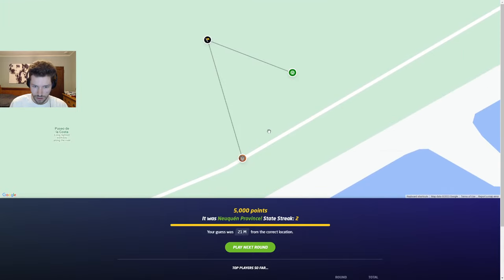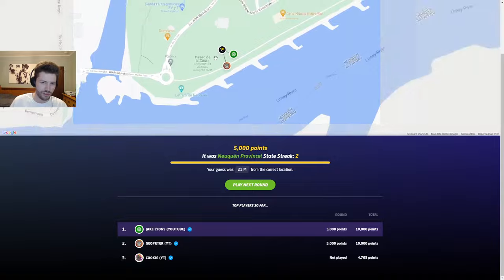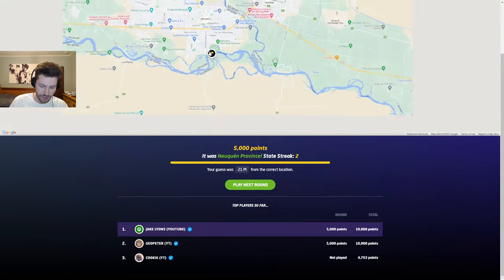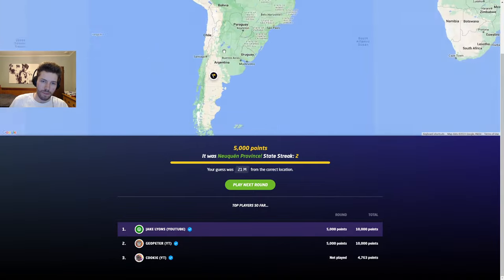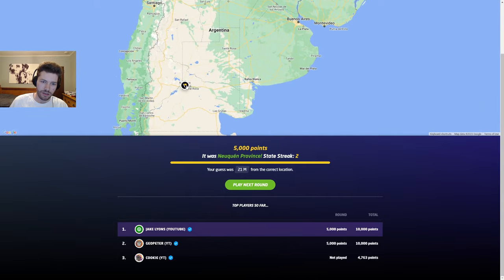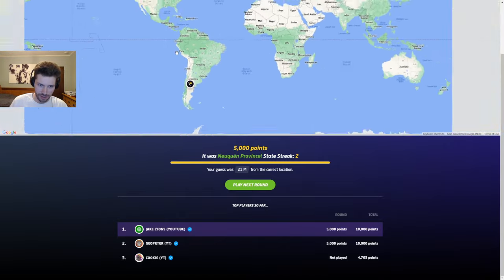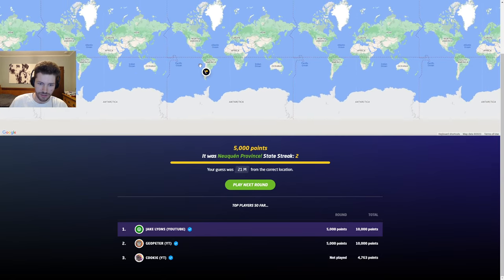It looks like that last bit in Norway was actually an island. I don't think it has anything to do with tunnels. My first guess is palindrome towns; my second guess is something to do with us being on islands. I think the first guess is still a little better, so I'm going to make my guess. It should be a 5K — it is. Cookie has not guessed yet, but I like my guess. N-E-U-Q-U-E-N — sneaky, but just noticeable enough for me to pick up on.